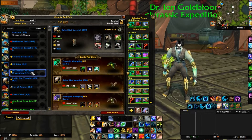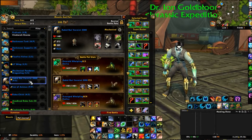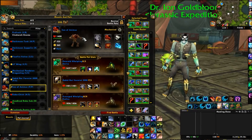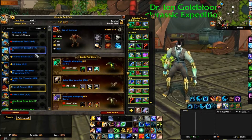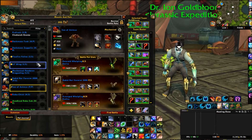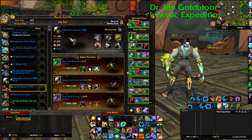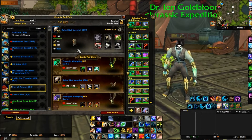Basically any extra level 25 mechanical you have kicking around will do the job. I totally wanted to use Son of Animus — Son of Animus does make this fight really easy — but this is pretty much the extra-est of the extra level 25 mechanicals I have kicking around.